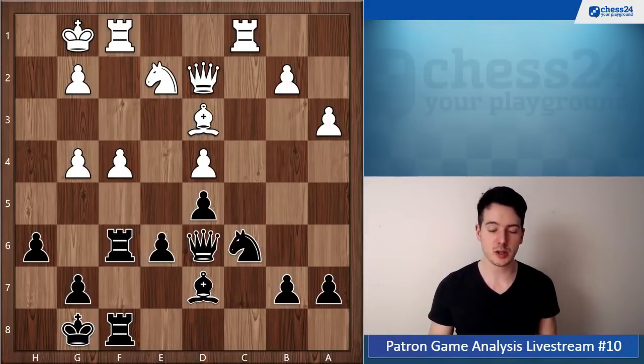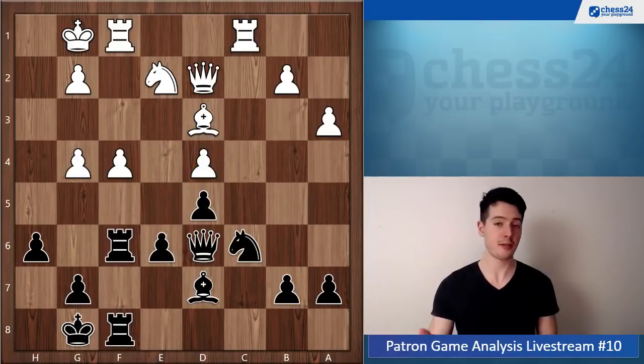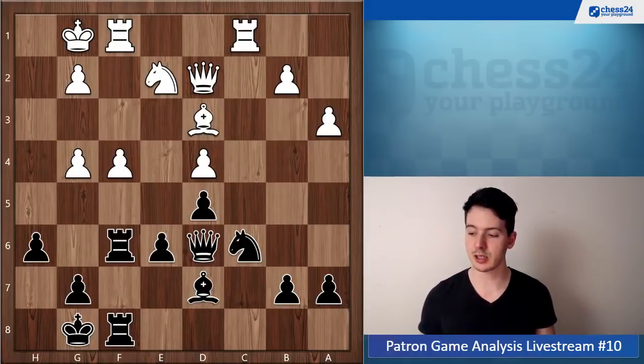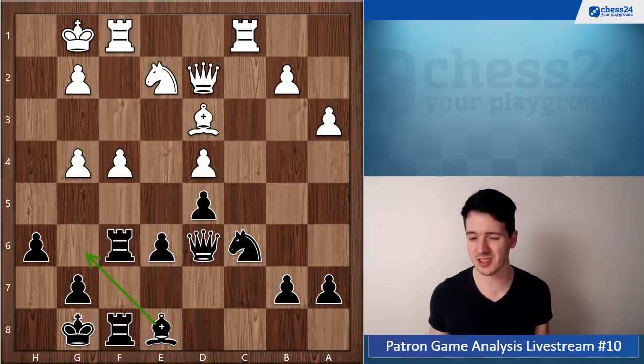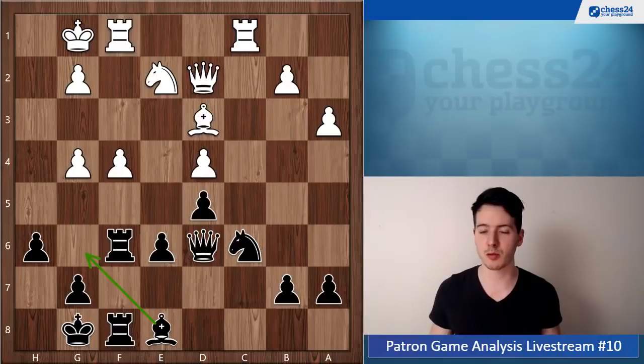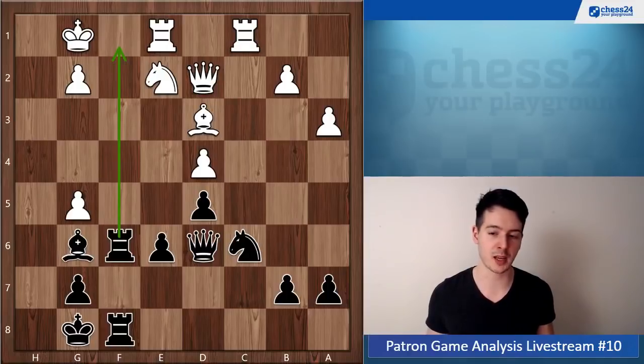Strategically your position is a little bit dodgy since white has very good control over the e5 square with his pawns, and his minor pieces are better than yours — at least the bishop is much better than your bishop. If you give white some moves to consolidate, you'll be in trouble. Another plan would be to exchange the bishops, since you have a worse bishop, but it's not that easy. White can play rook fe1 — which looks odd — but after bishop g6, white goes g5 and you lose material.